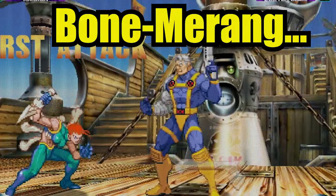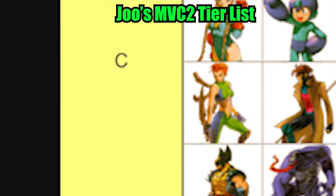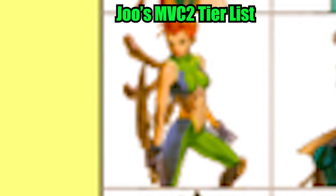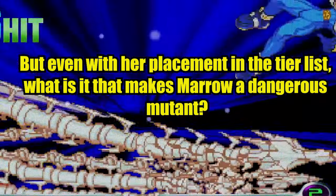She has Bomberang and Towering Spine. According to Juul's Marvel 2 tier list, she's currently ranked as the 11th character in C tier. But even with her placement in the tier list, what is it that makes Marrow a dangerous mutant?